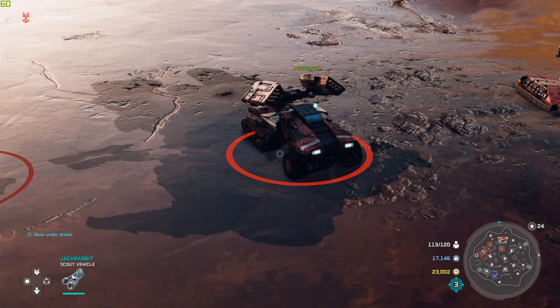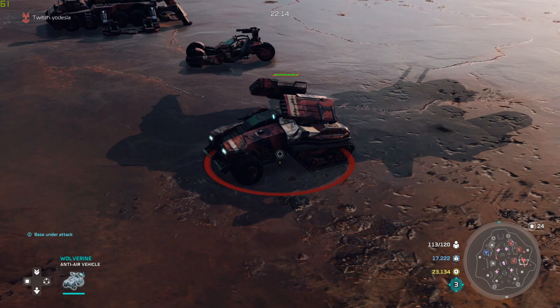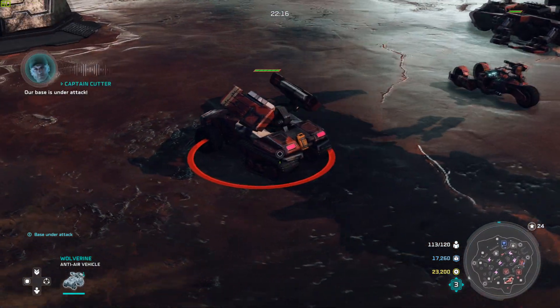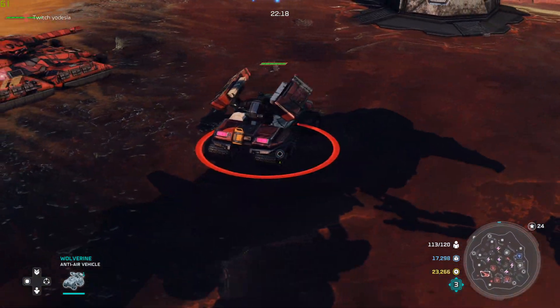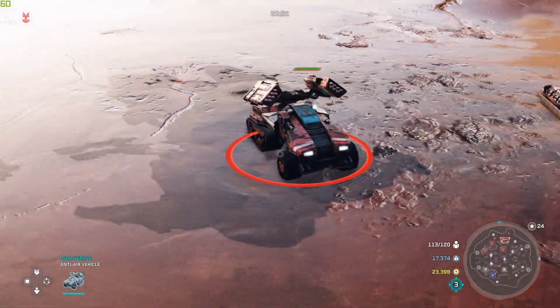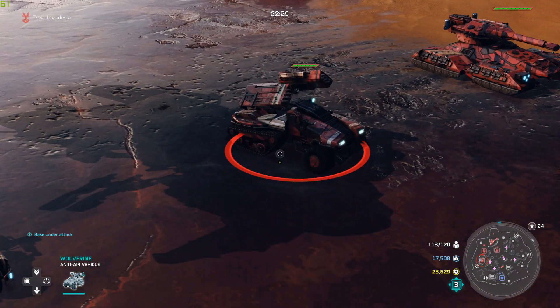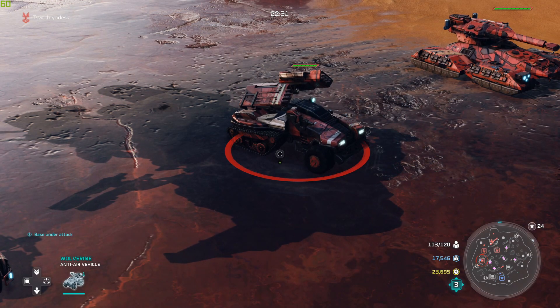Moving on to the Wolverine — this is your main anti-air vehicle for the UNSC. This unit is very fast and does substantial damage to air. It has no special abilities, but it does its job just fine. Just make sure you get those vehicle upgrades to allow it to dish out and take a lot of damage.